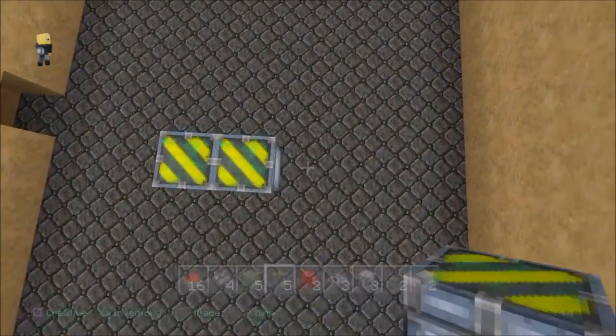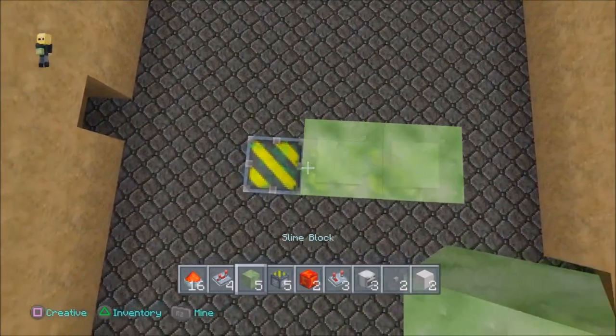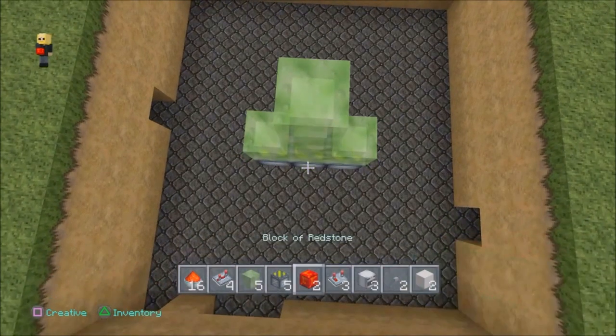This is about as big as you want. You want three sticky pistons facing up — very simple build. So we want slime blocks three across, and two more on top of the middle one.